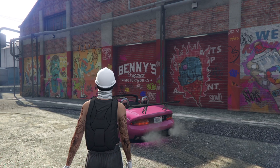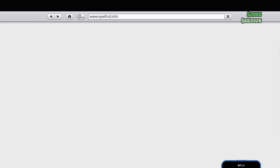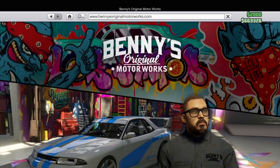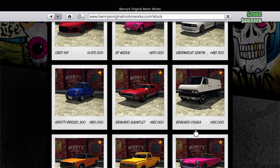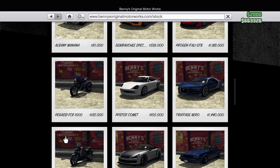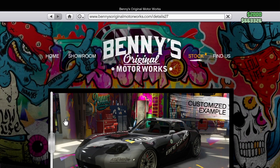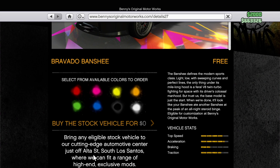Where are you going to get this car? You're going to pop up your phone, go to Internet, and go to Travel and Transport. Go to Benny's and hit Stock. Scroll all the way down — you see this car right here, click on it. It's free if you have the Criminal Enterprise Starter Pack, so it's going to be free for you. Just select the color and hit Buy.